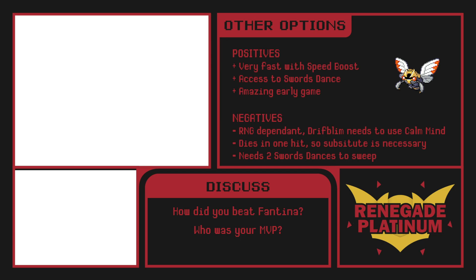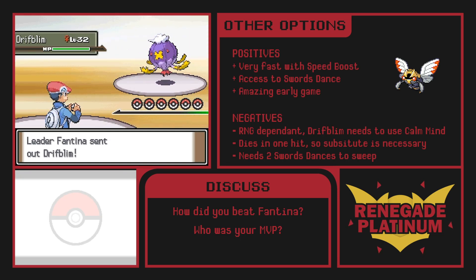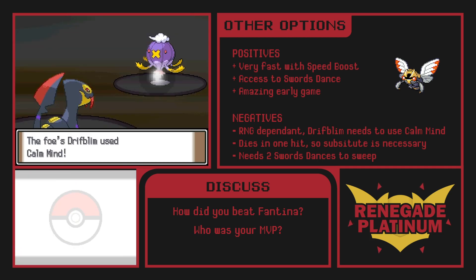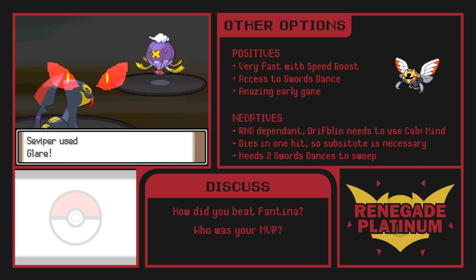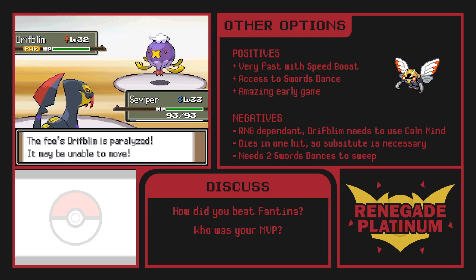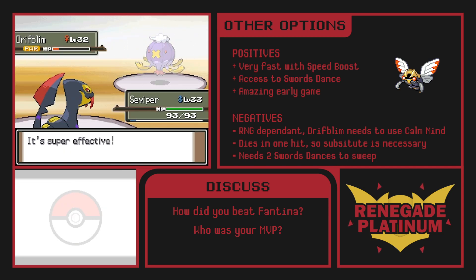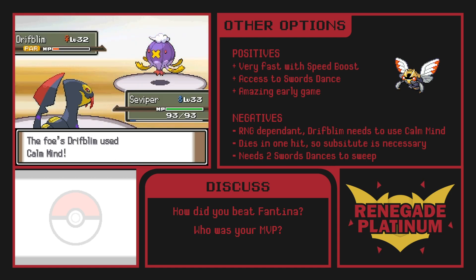The second sweeper is Seviper, who is also part dark type now. It has Swords Dance to set up, but it's actually not necessary. I prefer to use Glare to cripple the opponents, since they always like to use a support move over an attack. Meanwhile, I get potentially more turns to heal with Shell Bell. If Seviper gets burned, it has a chance to heal with Shed Skin, so there's no need for a berry.